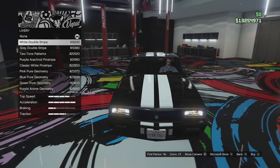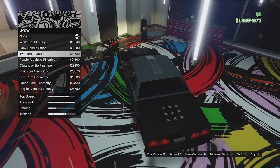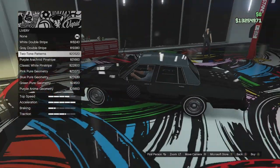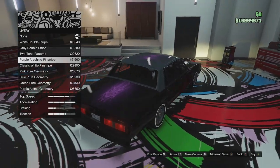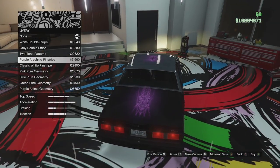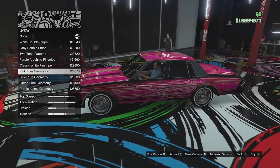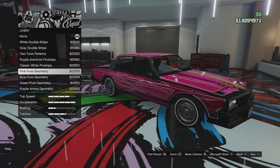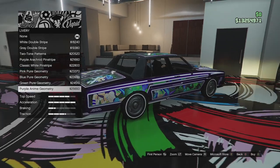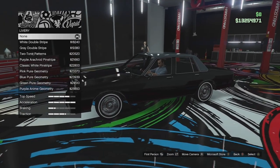We've got the white double stripes - just two white stripes over the car. We've got a grey version of those. We've got the two-tone patterns, which is just very odd - I'm not sure what Rockstar were thinking with that. We've got purple arachnid stripes, which are pretty cool if you're going for a lowrider build, which I was going to do but then changed my mind. Some nice pinstriping - classic white pinstripe. There's more lowrider livery: pink pure geometry, blue version, green version, and purple anime geometry. I'm just going to leave it standard - we didn't go for a livery on the last car either. I'm not a huge fan of livery sometimes, unless it's like a racing livery.